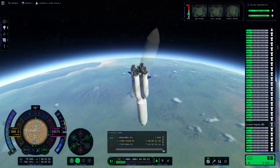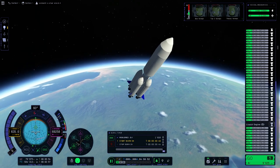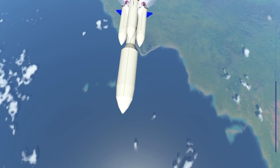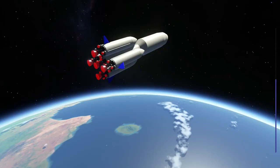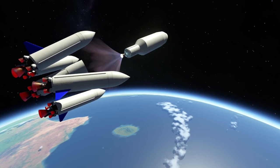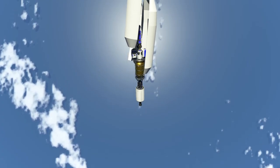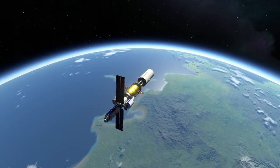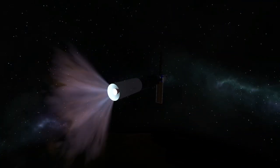Later on the rocket just decided to do a flip anyway, but our apoapsis was already out of the atmosphere so I didn't really care — it looked cool, so bonus style points. Then we had to do a long orbital burn because of the steep ascent. After a super weird staging where everything fell apart, we were basically in orbit. We detached the fairing and extended the solar panels, and now there's nothing in the way of us getting to Dres.